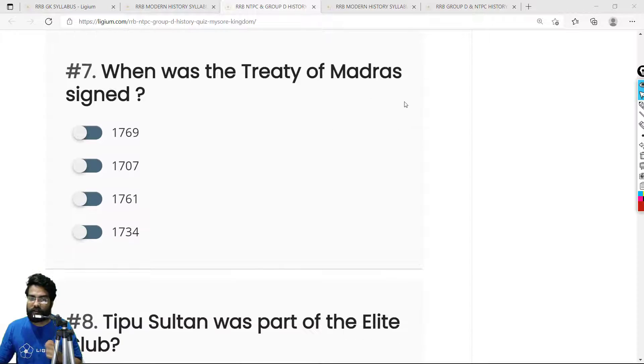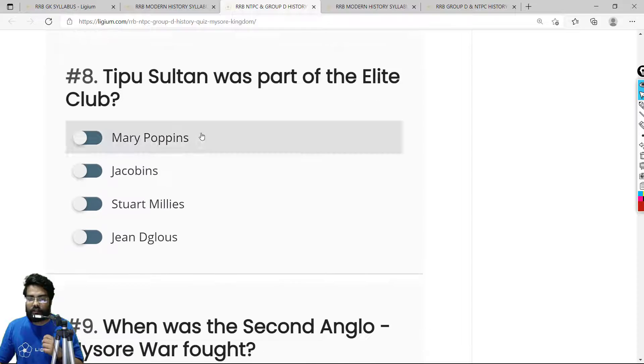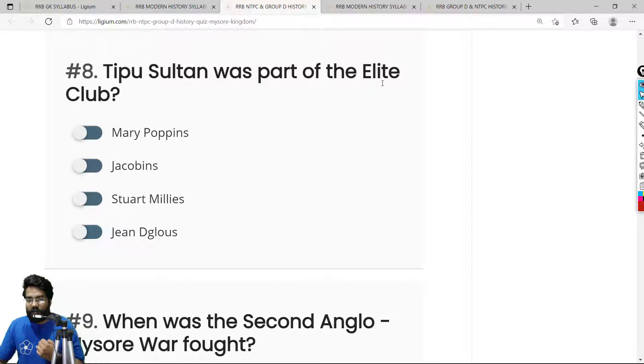Question 7: When was the Treaty of Madras signed? The Treaty of Madras was signed after the First Anglo-Mysore War, in which the British were defeated — largely due to the rockets built by Hyder Ali. The correct answer is 1769. Question 8: Tipu Sultan was part of which club? He was part of the Jacobin's Club. The correct answer is Jacobin's Club — this is a very important question to remember.